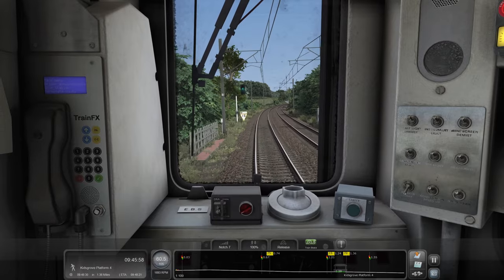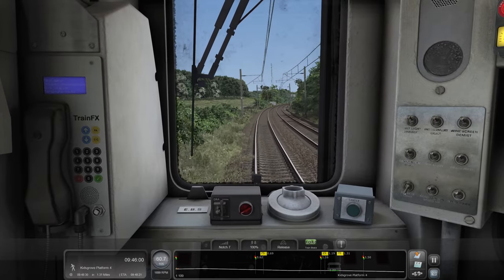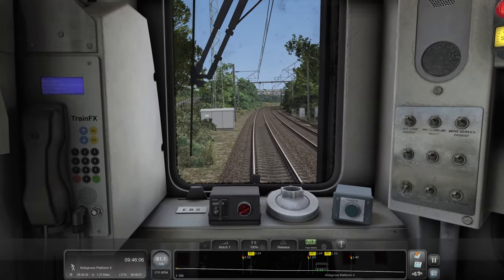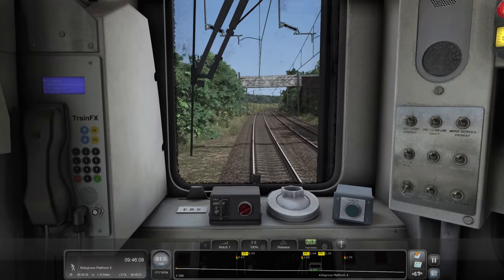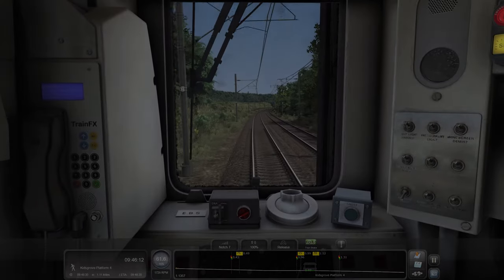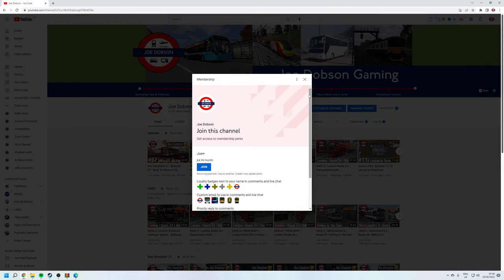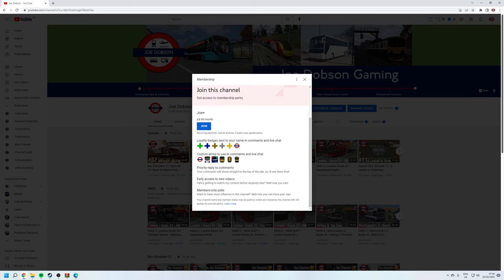We're flying all the way up to Kidsgrove here. It's giving us a warning that we will be down to 15 miles an hour. Flipping heck, 15 miles an hour to go around the corner at Kidsgrove. Want to join my channel as a Joe Plus member? Head to join at the top of my page. For £4.99 a month you'll get a range of benefits including loyalty badges, custom emoji, priority reply to comments, early access to new videos — sometimes 24 hours in advance — and member-only polls.